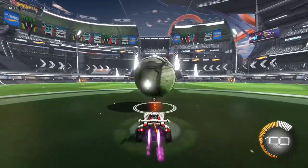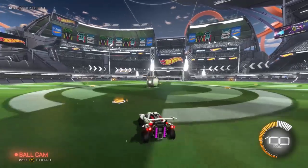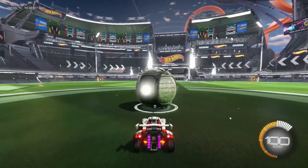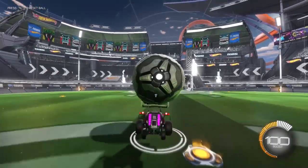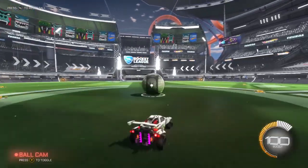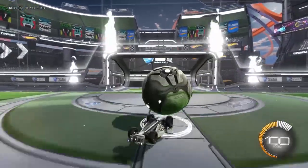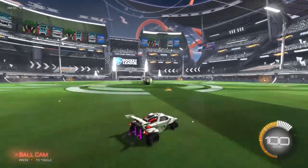First make sure the ball doesn't hit off the bonnet of your car. Let the ball roll, and then as soon as you get into that position — like I'm showing you here, not flipping just to demonstrate — I'll put that in slow motion so you can see exactly when I'm about to flip.